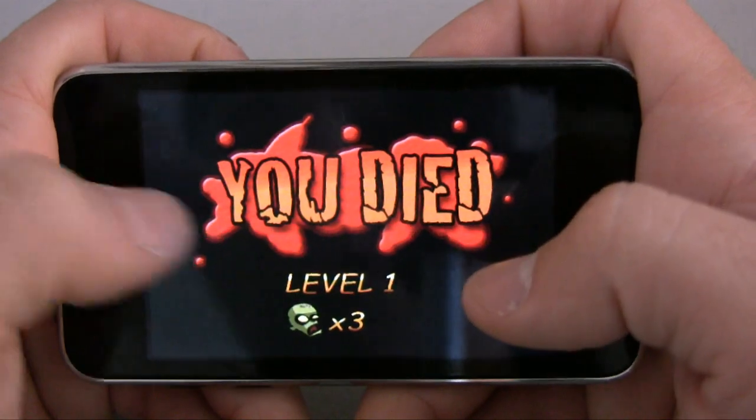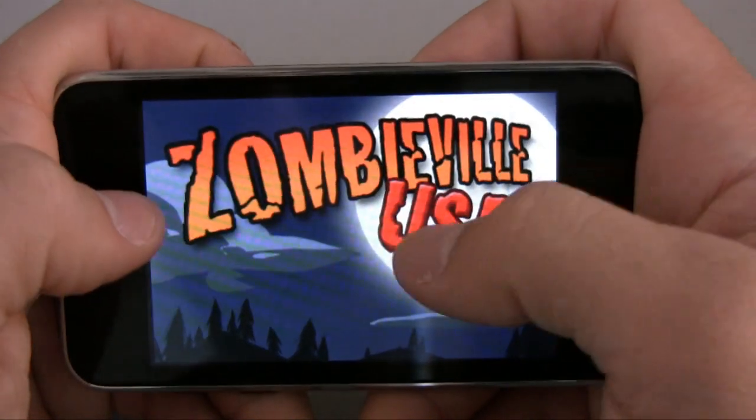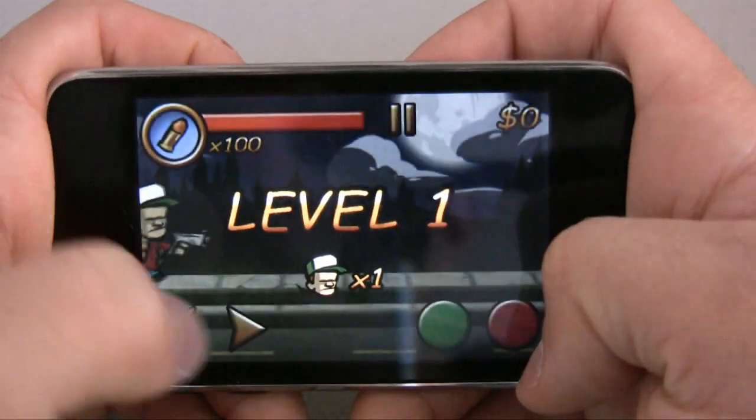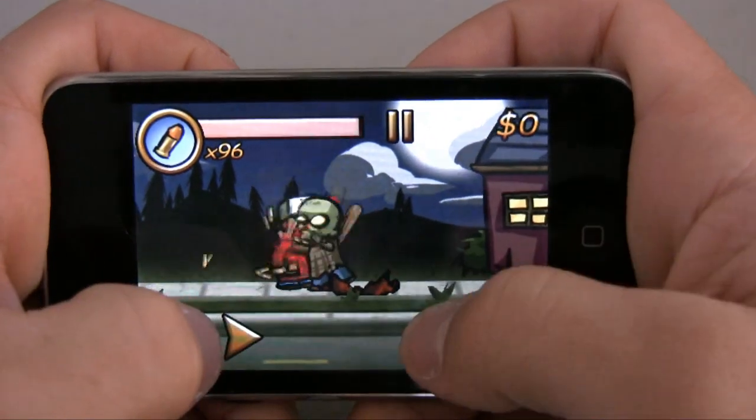Didn't even have time to explain, but your health is in the top left and your money is on the right. Let me see if I can change the difficulty so I can talk and play at the same time. New game — I'll be the Survivor. The goal, like I said, is pretty much to get to the end of the level.